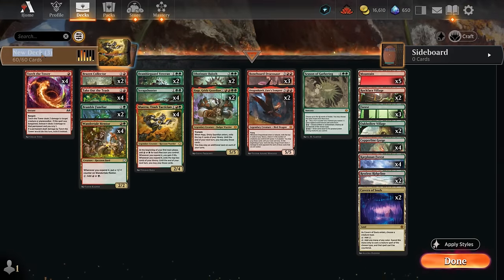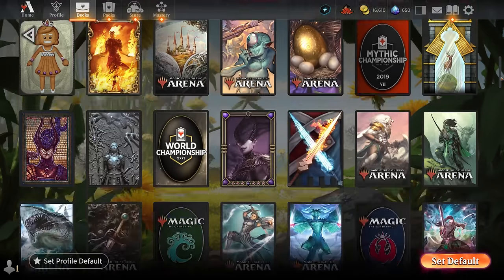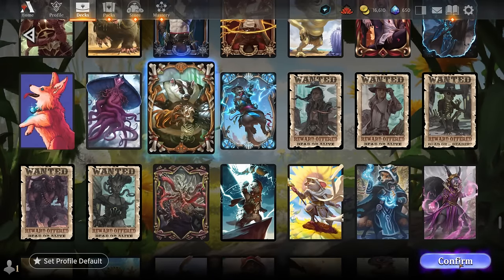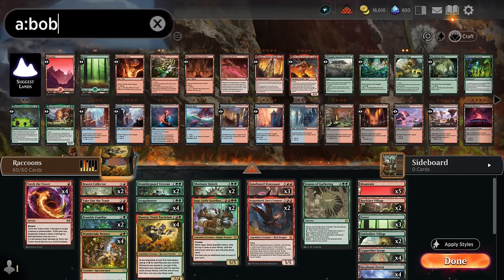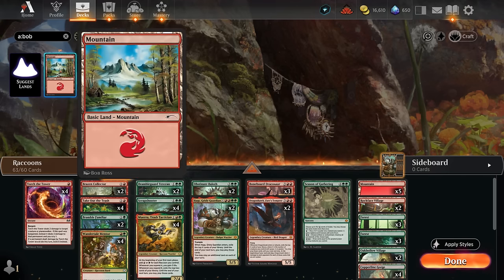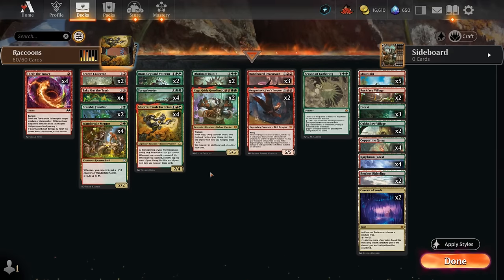We name our deck 'Raccoons,' select the Hugs sleeve, and pay tribute to master artist Bob Ross by adding three happy little trees as our forests and five tall and strong mountains. Red-green raccoons are now ready for battle — let's jump into some games and see how the deck does.